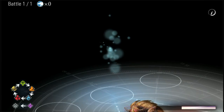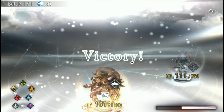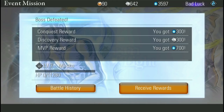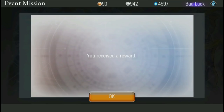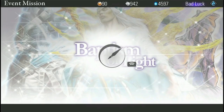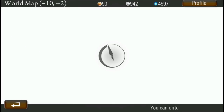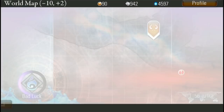Besides this raid, there are different zones you can clear. Each zone has a zone boss as well as a section boss. Once you beat the section boss, they'll be added to the list of things you can unlock through summoning. I have 90 orbs and 900 summon stones.